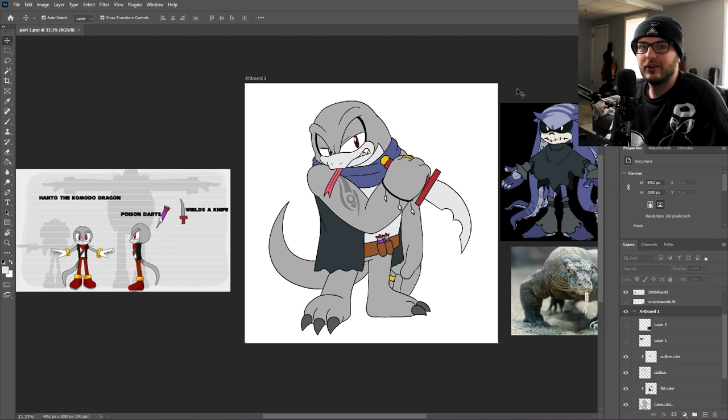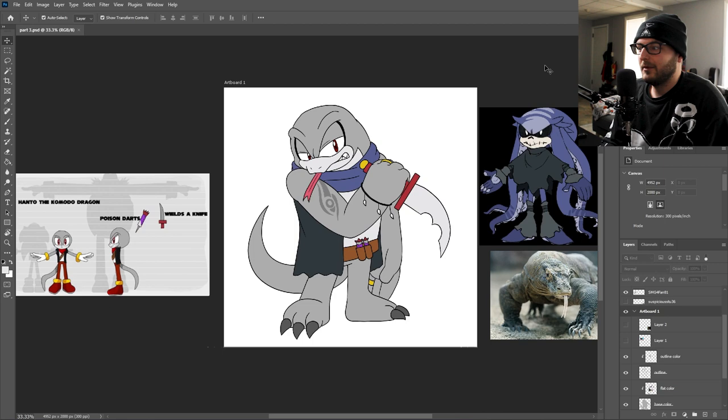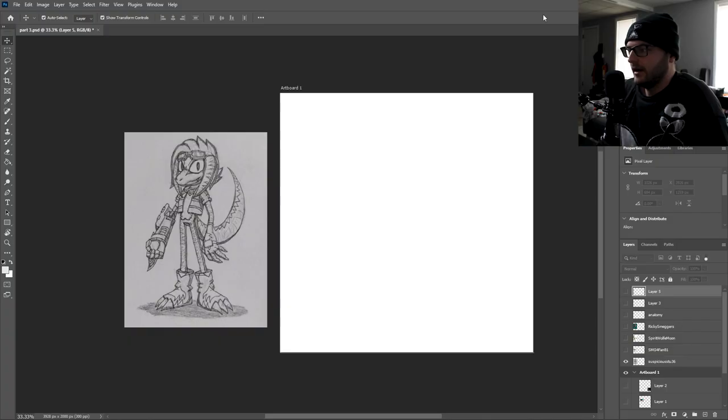To sum it up, we essentially injected steroids into this original design. Komodo dragons are the biggest lizard in the world so we needed to bulk this guy up. We gave him a Mimic-inspired outfit, changed up the knife design, and overall I'd say this is a pretty badass looking character. Hopefully you agree — thank you very much for submitting and let's move on.